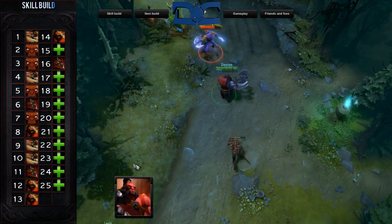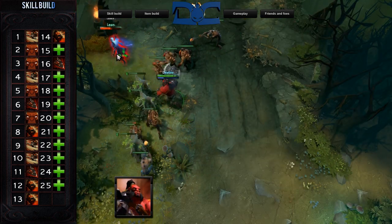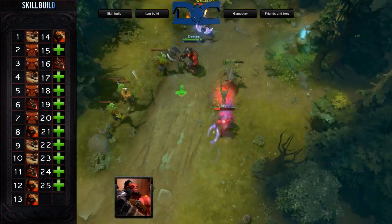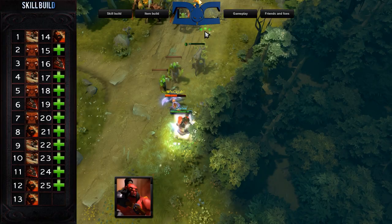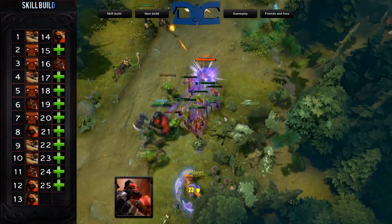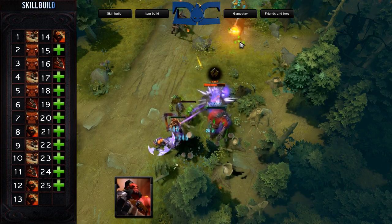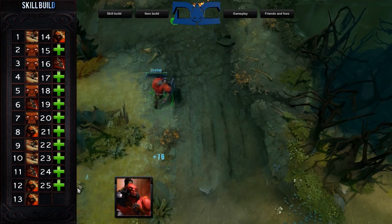Build number two is still for jungle use, but your role will change significantly. For this build, you'll start off with Helix at 1, followed by Battle Hunger at 2 and 3, which you'll proceed to max by level 7. Leveling Battle Hunger will allow you to gank at level 3, which you'll find more often than not will net you and your team pretty consistent kills. After level 7, you'll need to gauge whether your team needs Berserker's Call. For a general rule, level it at 8, but then go back to maxing Helix. But because you aren't maxing Helix first, your jungling will suffer. Getting experience from ganking is a must, which is why this is a risky build.